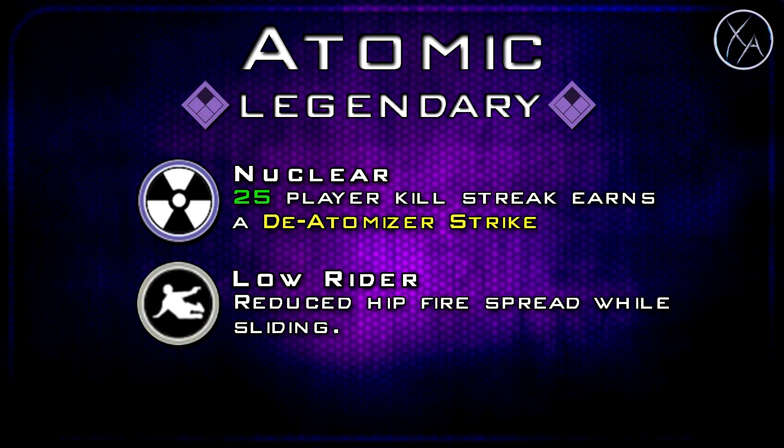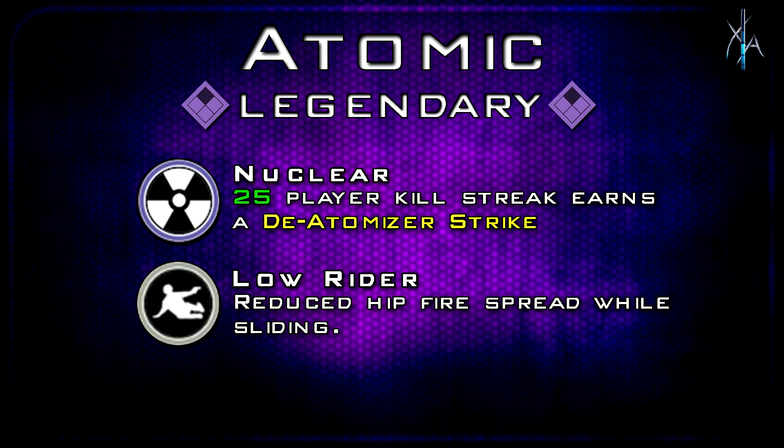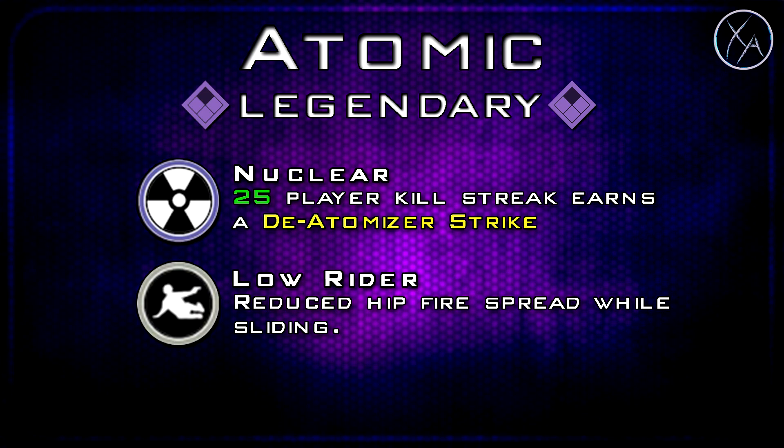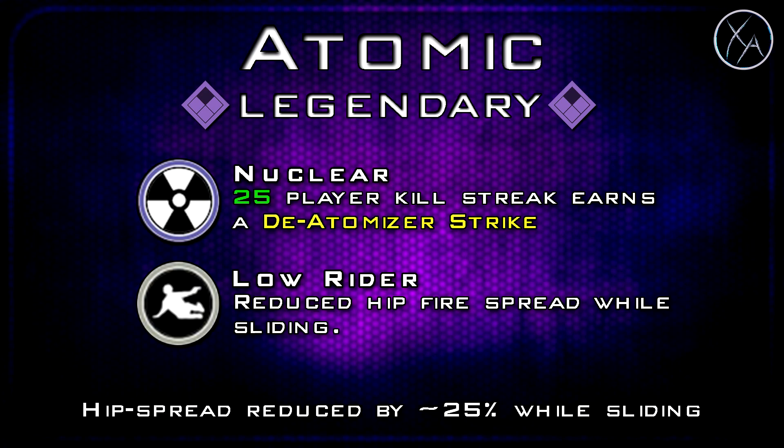Moving on to our first legendary, we have the Atomic. This gives you Nuclear — if you go on a 25-player killstreak with the gun you'll get a Deatomizer Strike. It also gives you Lowrider, which gives reduced hipfire spread while sliding. Based on my hand testing, it looks like you get about a 25% reduction to your hip spread while sliding, which is quite noticeable and especially helpful when you've got the Type 2s in akimbo mode.